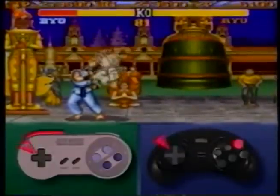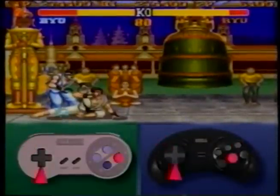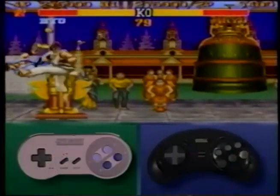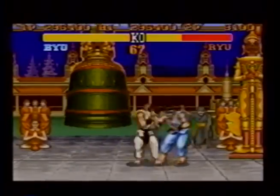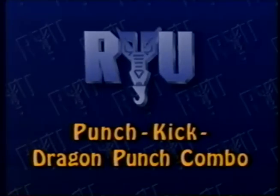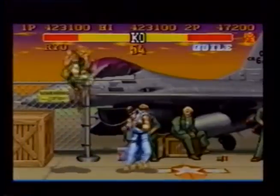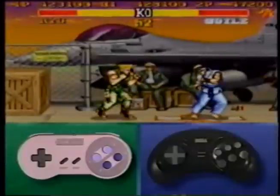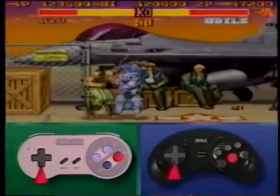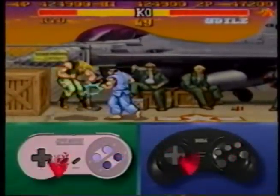Attack your opposition with a late fierce, then follow with a low forward kick, then set your hurricane kick in motion with the forward button. Get as close as possible to your opponent, then jump with a late fierce punch, followed by a low forward kick, followed by a dragon punch.